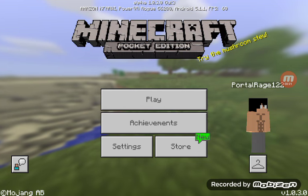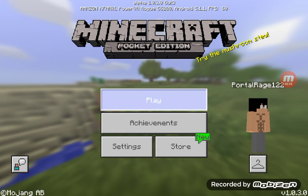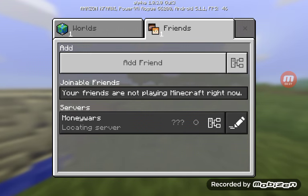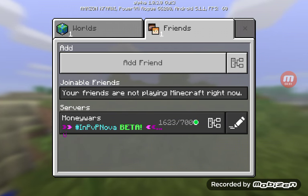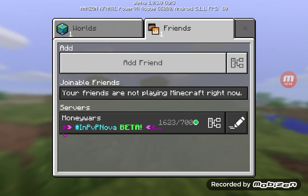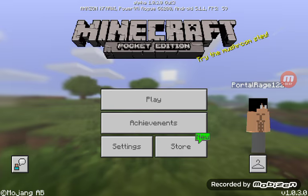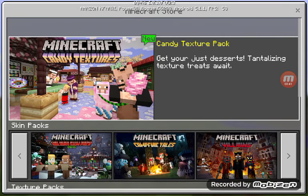Beta 1.0.3 came out, which is another beta. The new feature that was added is that it will tell us what the server is again — that feature finally came back. And the candy texture pack came too.